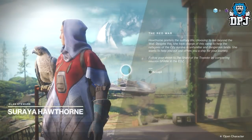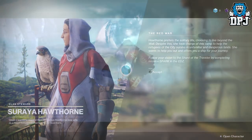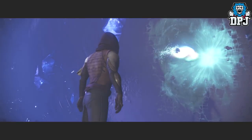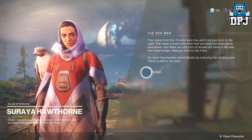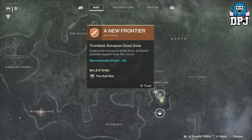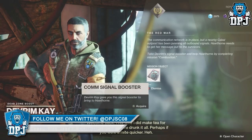Next, travel to the EDZ and do the mission Spark, which involves locating the shard and regaining your light. You then need to travel back to Hawthorne, who sends you out to locate and speak to Devrim Kay, who is the EDZ scout. Once you've located Devrim Kay, he sets you on an adventure called A New Frontier, which you must complete and then return to him.